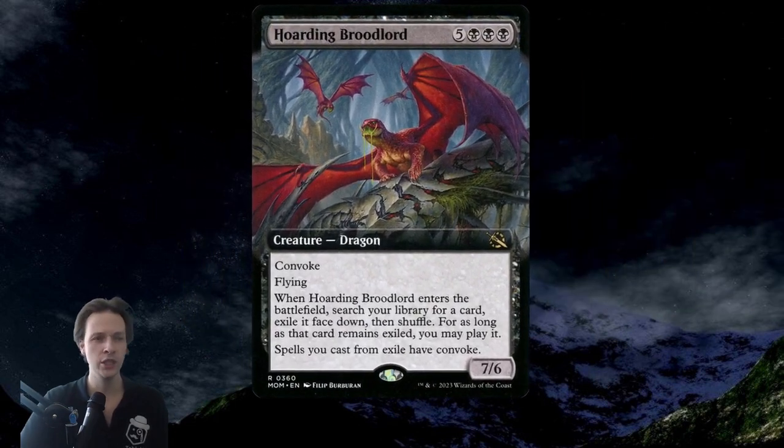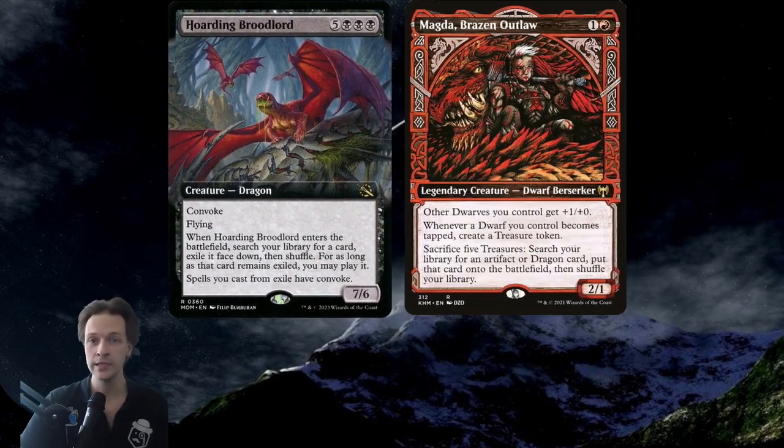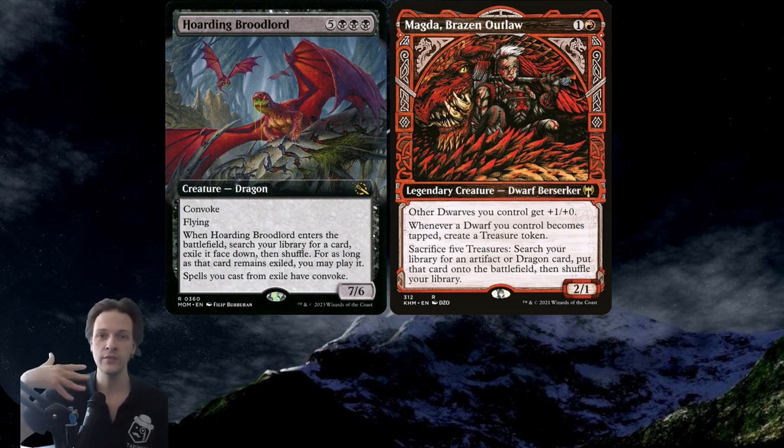Now we need to talk about how we're actually going to ETB this thing. First and foremost, it is a dragon, so we could utilize Magda. If you have five or more treasures, you can sacrifice those to find the Hoarding Broodlord with Magda, and then Magda can also tap via Convoke to generate a treasure. Obviously this doesn't work if Magda is the commander because Hoarding Broodlord is black and outside your color identity, but if you have Magda in the 99 she's a good option.